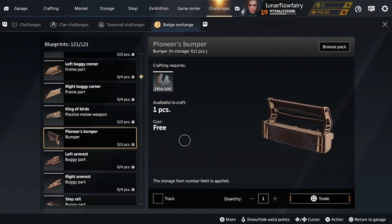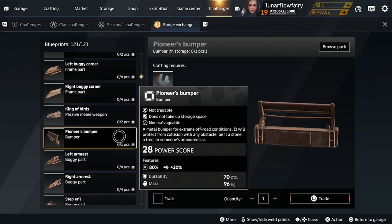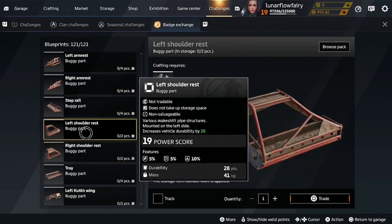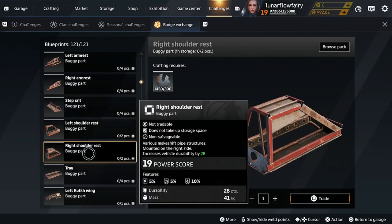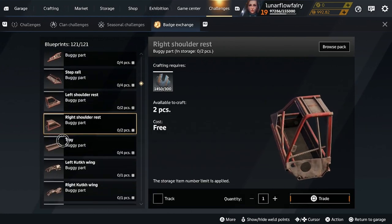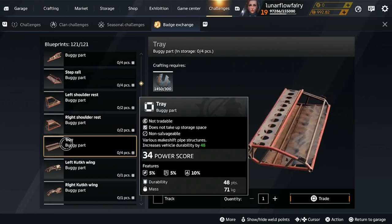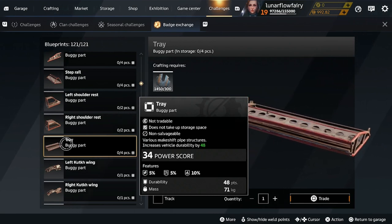Pioneer's bumper — I've never actually used this. It's kind of low durability but the mass is really high, so there are better things. I would go for the buggy left shoulder rests — those have a high durability to mass ratio and are pretty useful for lighter weight builds. Same with the tray — also a pretty big hitbox, a pretty big piece of armor to cover a lot of space. Pretty low in mass, good durability.